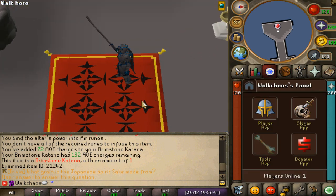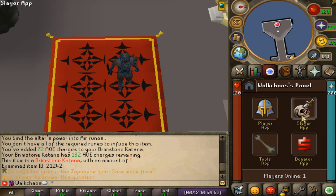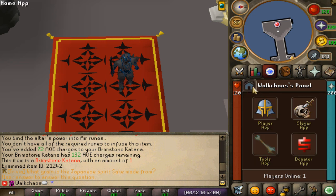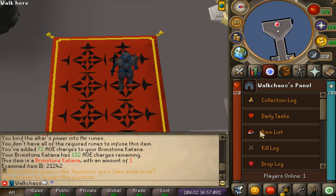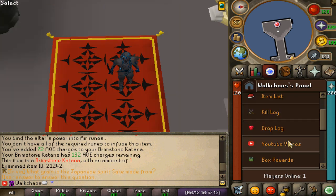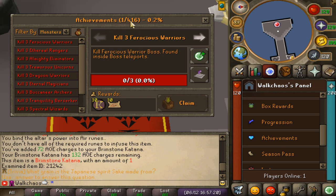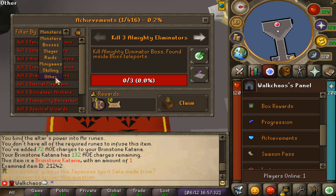One thing I love about the server is the different applications. There's a play application with all the different statistics, points, and events. There's an absolutely beautiful Slayer panel where you can get yourself a task, teleport to the task, or instantly skip a task. The Tools application is the most important one — in here you'll find collection logs, daily tasks, an item list sorted from best to worst, kill logs, drop logs, YouTube videos, box reviews, and progression. Achievements are also very important; there are hundreds you can complete, sorted by monsters, bosses, Slayer, Raids, minigames, skilling, and others.